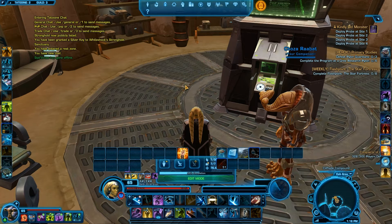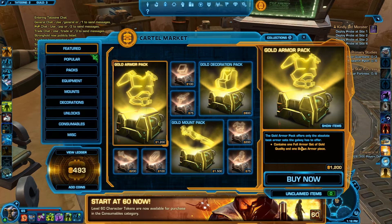For this week, January 12th, this is gonna go until January 19th. What you have this week on the cartel market is the returning of the armor and the bronze, silver, and gold packs pretty much.